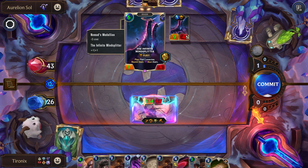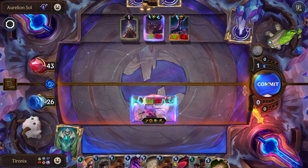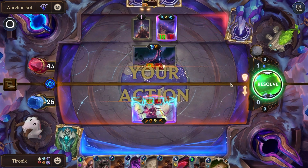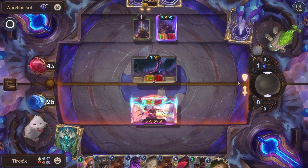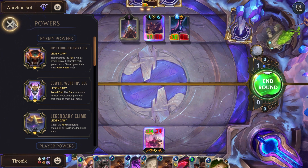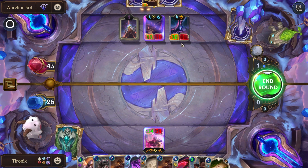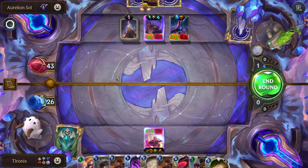We'll attack, and if they don't block with Mind Splitter then our Varus might actually end up getting stunned. Okay good, they're blocking with Mind Splitter. Did that not pop their Unyielding? It should have because he didn't die and went up by one — but they should be at 30. That did no damage to their Nexus.